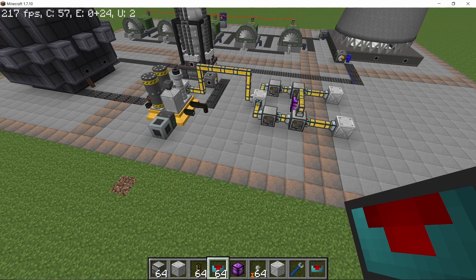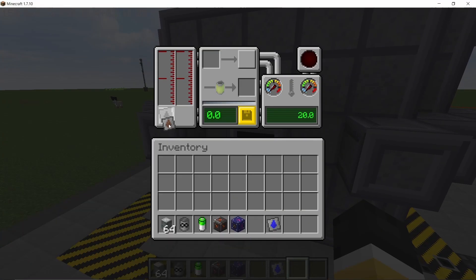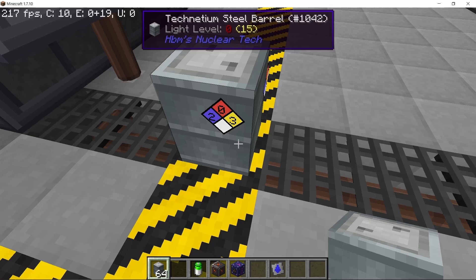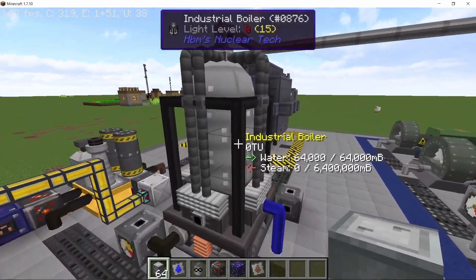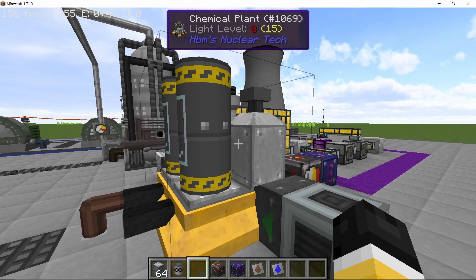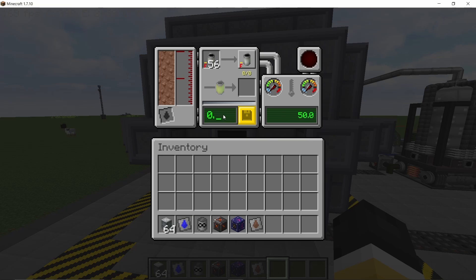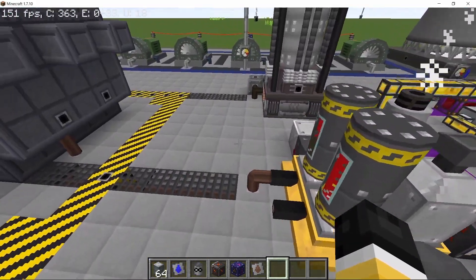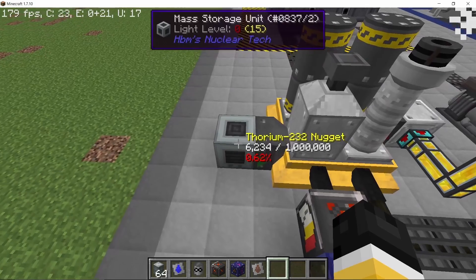We'll test this with 101 stacks of thorium-232. After cleaning up the base, set the PWR to liquid thorium salt and fill it up with 128 buckets. Fill the boiler with water as well, otherwise the whole thing won't work. Set the mass storage unit to output mode — this is very important. Once you see the thorium nuggets in the chemical plant, place uranium-233 fuel rods in the reactor and pull the control rods out by 100% — it's completely safe. The thorium salt will start recycling at approximately 51,000 millibuckets per second, and the nuggets will deplete fairly fast.